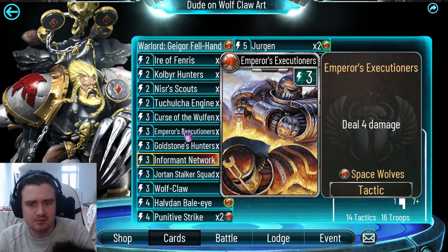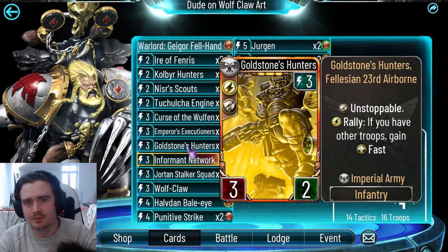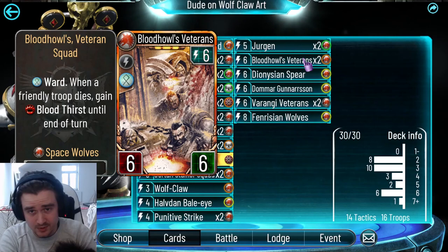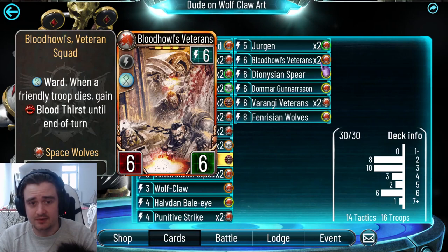Goldstone Hunters — really good here. You will have troops on the board most of the time anyway, and these guys are just a free pack trigger for three damage. The best combo is with the Bloodhull Veterans. You've got them out, they didn't get cleared — they are 6/6 with Ward, so there isn't that much stuff which can deal with them on curve. Then you follow up with the Goldstone Hunters, slam them into something, these guys get Bloodthirst. Muy bien.